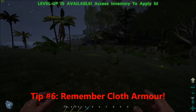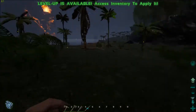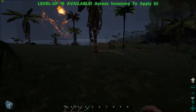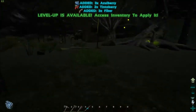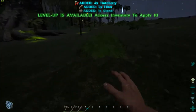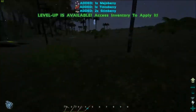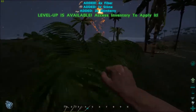Tip six is to always craft cloth armour as soon as you possibly can. Although cloth armour looks pretty rubbish, it's still defence. It's not a lot, but it's still a decent amount. If people attack you or a dinosaur attacks you, it might allow you to take those extra few essential hits that could be the difference between life and death.